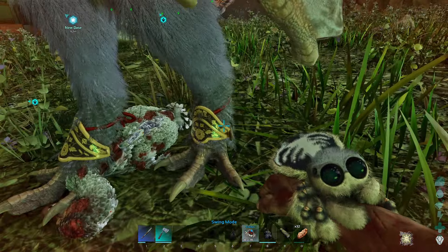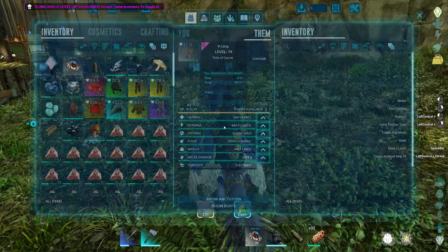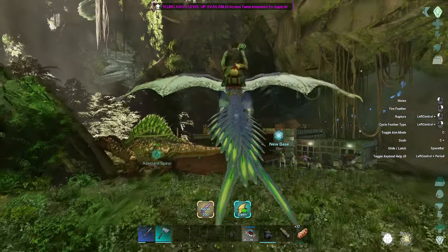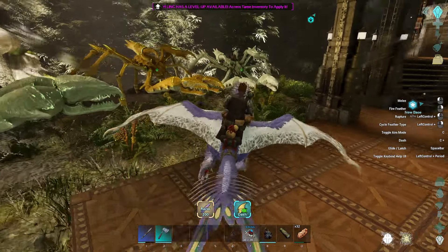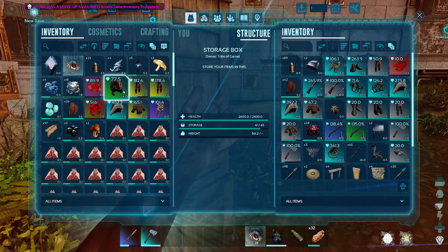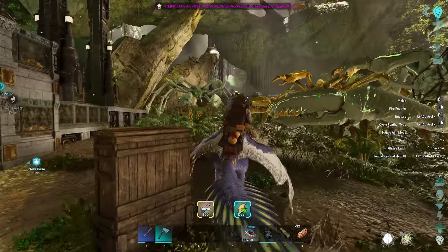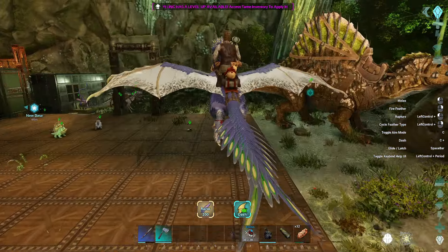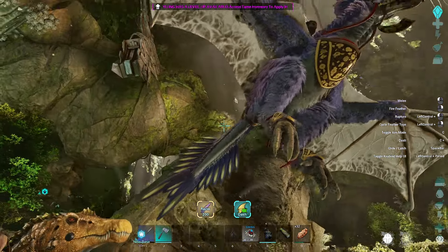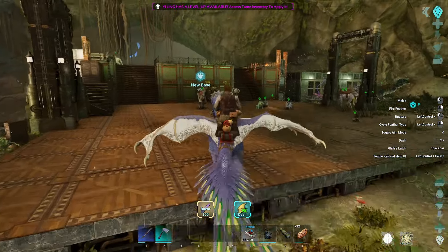We're on a Yiling! I am definitely weighing it down because I'm carrying way too much stuff. If I tap space, even when we're heavy, I can still go a little bit. Oh my god, that's super quick. I would have tried to do this sooner if I hadn't waited so long. Let me put all this chitin away — I'm a little bit lighter now, so the Yiling should be fine. Look at that thing. That jump is pretty crazy. If I go up here and jump and hit space, we grab onto the wall.